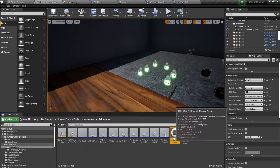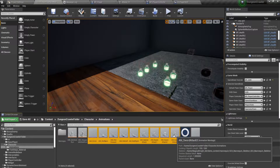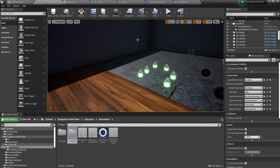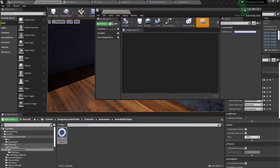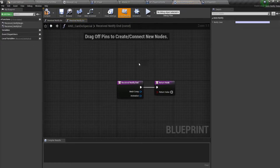I'll make a folder called 'montages' and make sure all these montages go in there. I'll make another folder called 'animation notify states' and put it there. Let's open this one up and override the Begin and override the End.